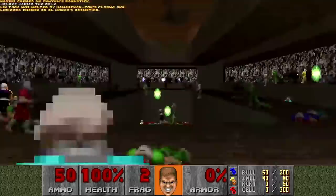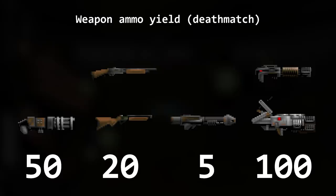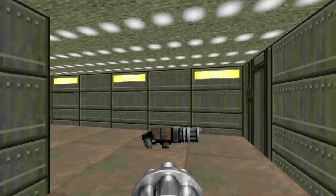When playing deathmatch, the ammo for weapon pickups is greatly increased: 50 bullets for a chaingun, 20 shells for a shotgun or super shotgun, 5 rockets for a rocket launcher, and 100 cells for a plasma rifle or BFG. Weapons in deathmatch also don't disappear when picked up, but can be grabbed again if you already own the weapon.